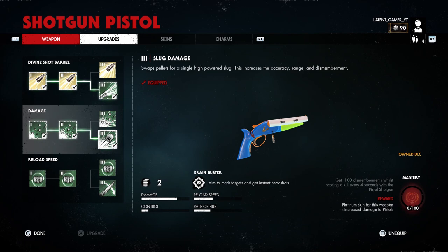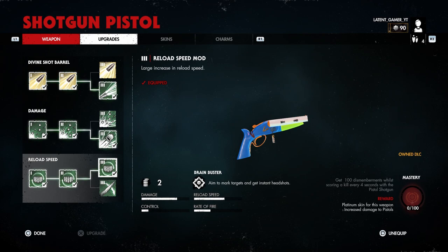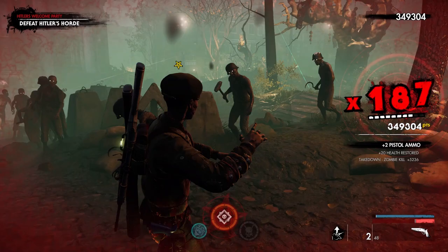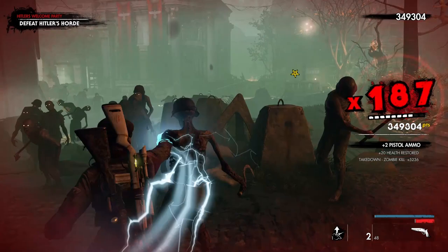At first this weapon feels really slow and hard to use, but your Reload Speed Mod going all the way to Level 3 makes it feel a hell of a lot better. Alternatively, you can stop at Level 2 and choose a Serrated Bayonet, which increases your melee damage and chance of dismemberment. That's the shotgun pistol in its entirety.